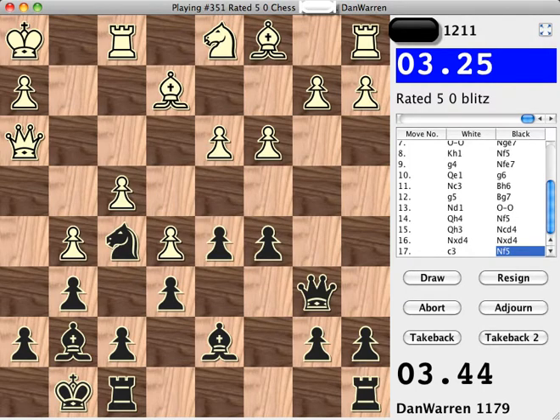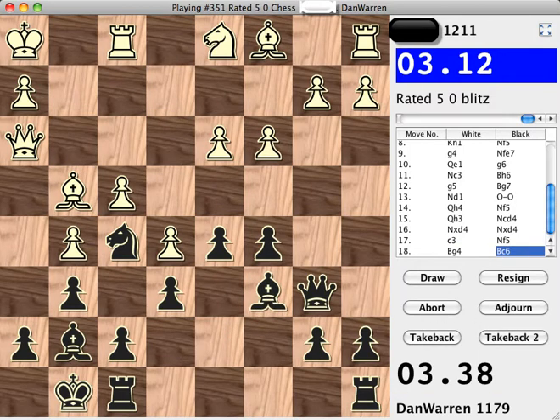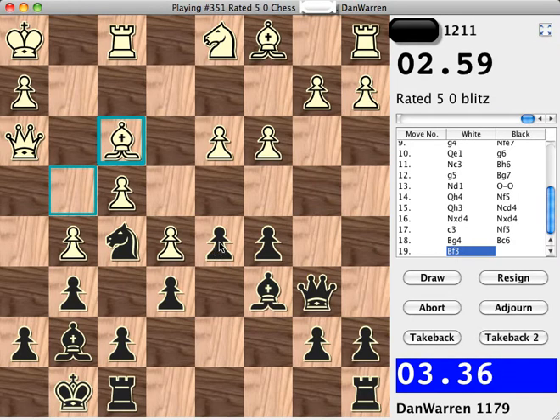Now it's White's turn again to think. Right now I think both players are fine — I definitely have a good chance to win this game. The bishop goes there. I think I'll move my bishop over to C6. Now if the pawn on D5 moves, it would actually be a check because the bishop is behind the pawn, and the king over on H1 would be attacked. White sees that and decides to move the bishop to F3.